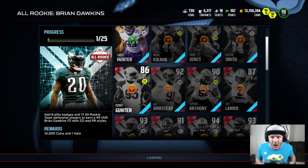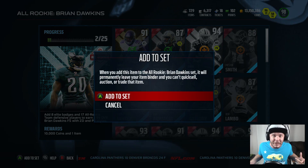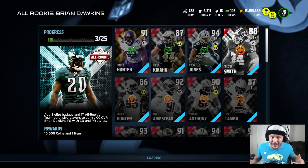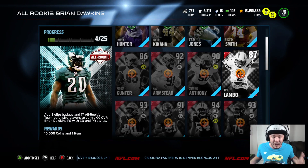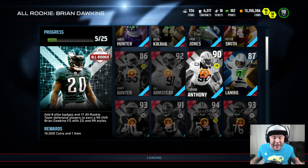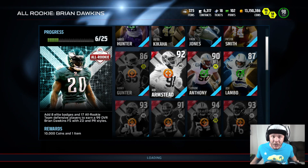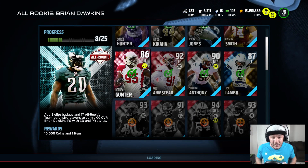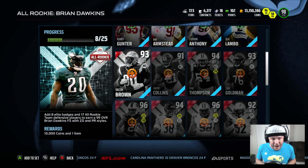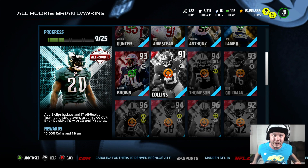Brian Dawkins is an amazing card, but like I said in my last video, there are a ton of safeties out and I don't know who to choose. Brian Dawkins is just not up there with Night Train Lane and Sean Taylor. We also got Charles Woodson, who I'm still debating whether I should sell or not. I know you guys see me user Charles Woodson — he's a user god — but I feel like Sean Taylor might be the better user. He's two inches taller, they've got the same speed, the same acceleration, and it's Sean Taylor with 102 hip power. So we're going to go ahead and finish this Brian Dawkins set and see exactly how he compares to the other guys.